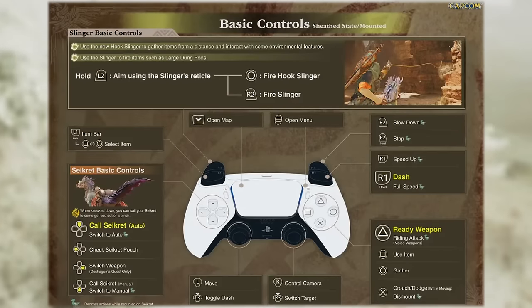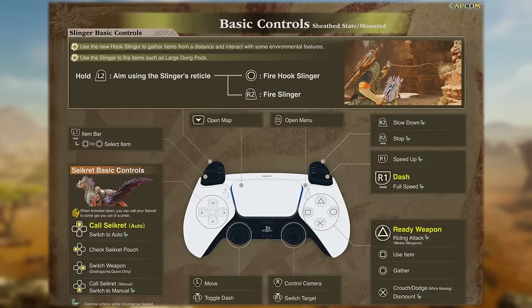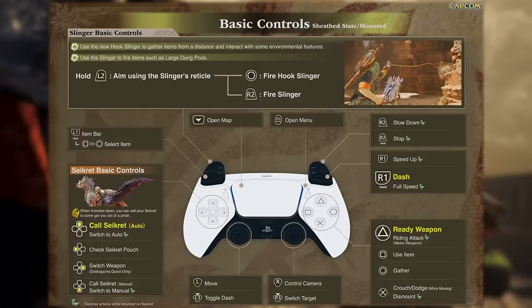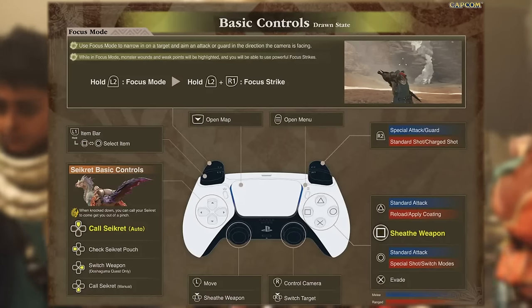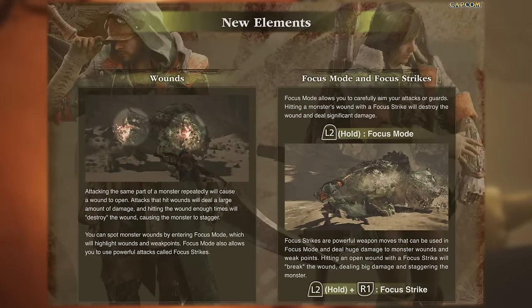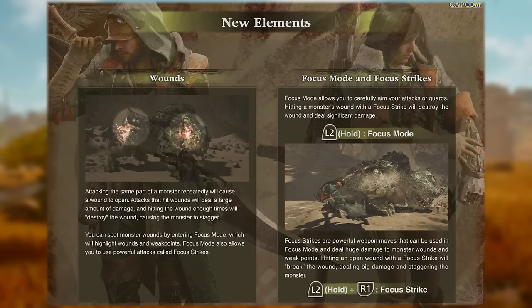Basic controls while mounted on your Seikret or with weapon sheathed remain largely unchanged from previous titles. However, you can now shoot slinger ammo or use your hook slinger, and you can call your Seikret using the directional buttons. Up on the d-pad mounts your Seikret and it will automatically follow the scout flies to your destination, allowing you to heal, sharpen, or check the map while mounted. Down on the d-pad maintains manual control. Weapons being unsheathed also remain relatively the same and gain the addition of focus mode.